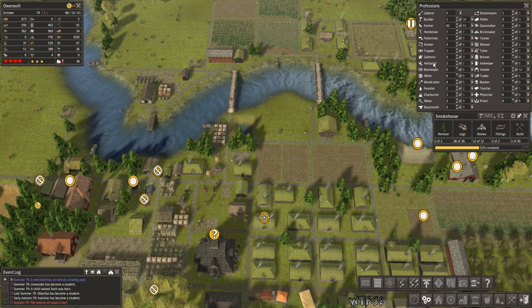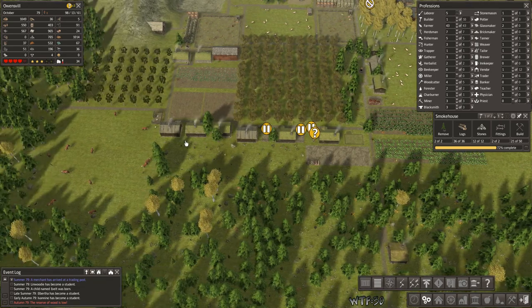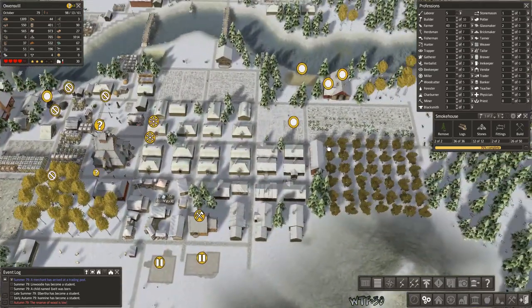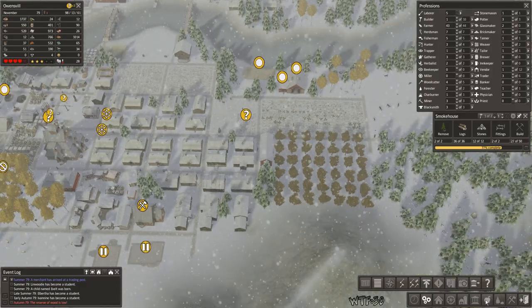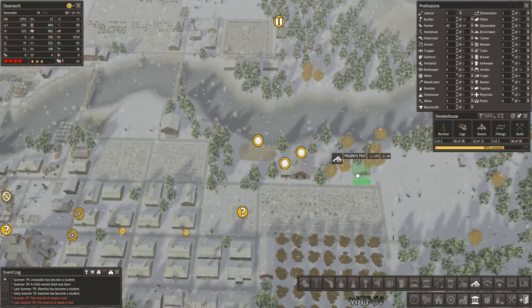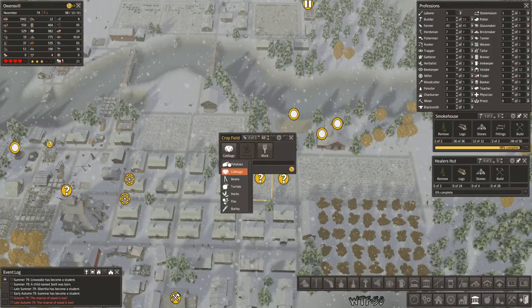Somebody said I should move the herbalist to where the field is, and that's a really good idea. I will move him to right here. There are some cows in the way, but we'll figure it out — we'll put him right here. Let's get our healer's hut set up and pin that one. Looks like our smokehouse is almost done. Let's make the turnips.